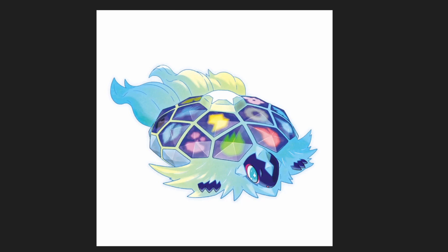Next is Terra Pagos, and I think this design is very pretty and appealing to look at. I love the light blue primary color with what looks to be part of each type in his shell, which who knows might be part of his backstory. But overall I think this is a very, very good design.